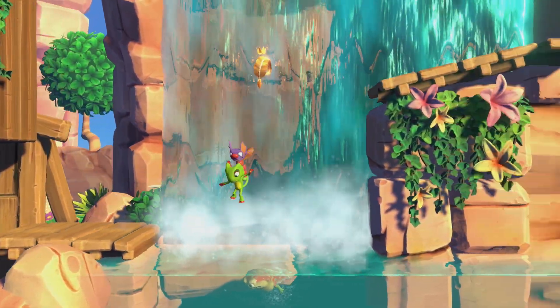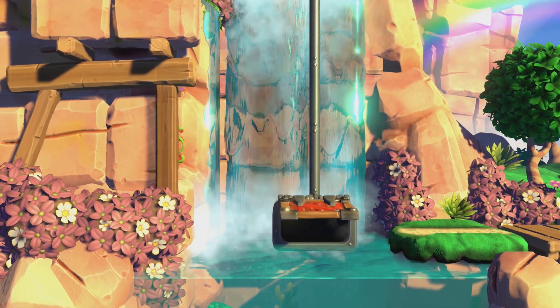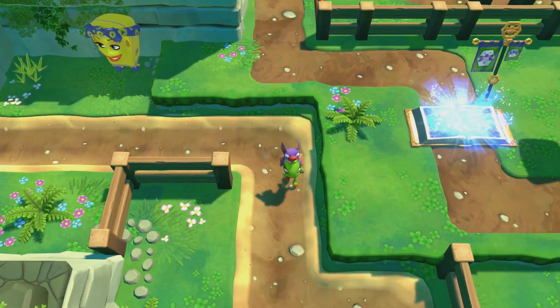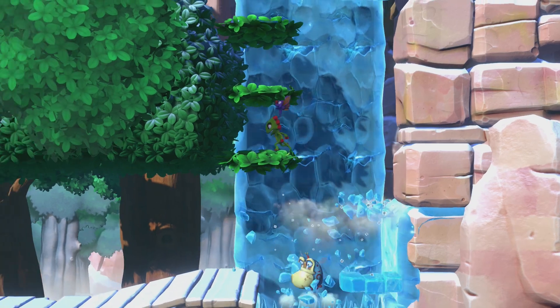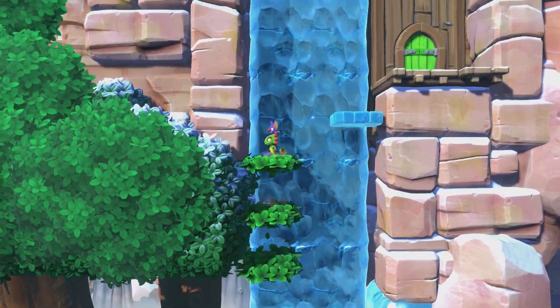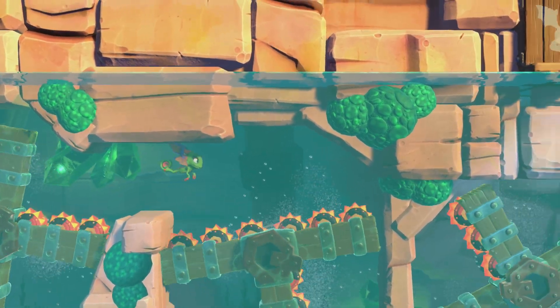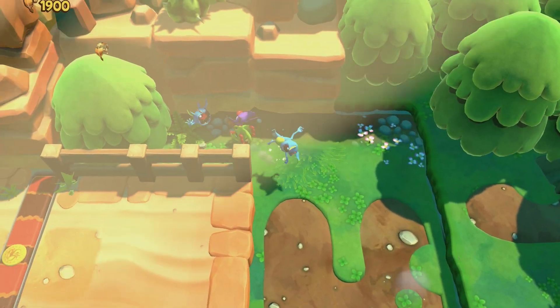You'll be able to tackle the Impossible Lair as soon as the game begins — if you manage to beat it that fast, then kudos to you. The Lair consists of challenges and puzzles featured in every chapter across the game, and completing a chapter will free one of the Bee-Tallion, the members of the Royal Guard. Each Bee-Tallion will act as an additional hitpoint while tackling the Impossible Lair, so be sure to load up on those bees.